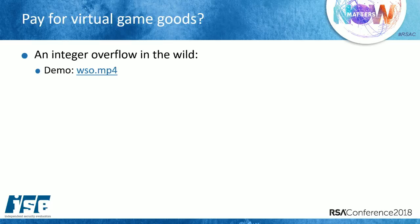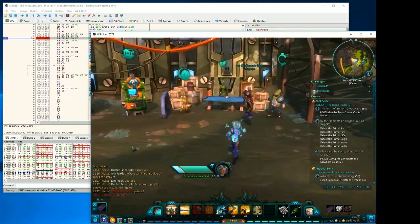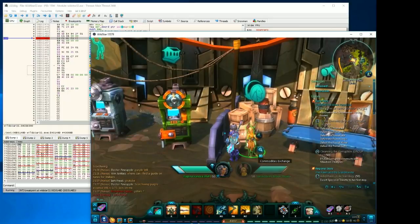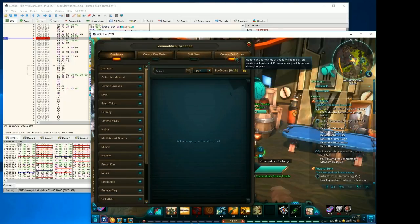Let's look at an integer overflow in the wild using Wildstar Online to demonstrate. Wildstar came out around 2013 with about a $50 million development budget. The unique thing about this game is its commodities exchange — basically an auction house where you can place orders to buy items. For example, you'd say 'I'll buy 10 iron ore and I'm willing to pay 10 gold.' When somebody fills that order, you get the items in your mail. I'm going to exploit this marketplace functionality with an integer overflow.